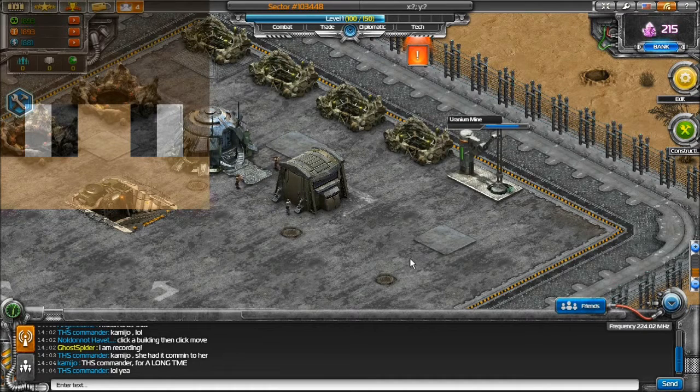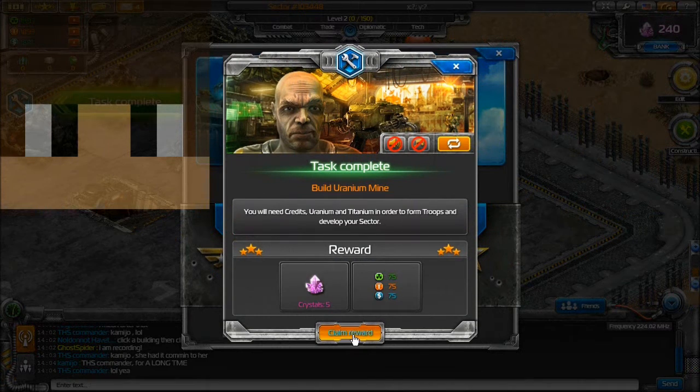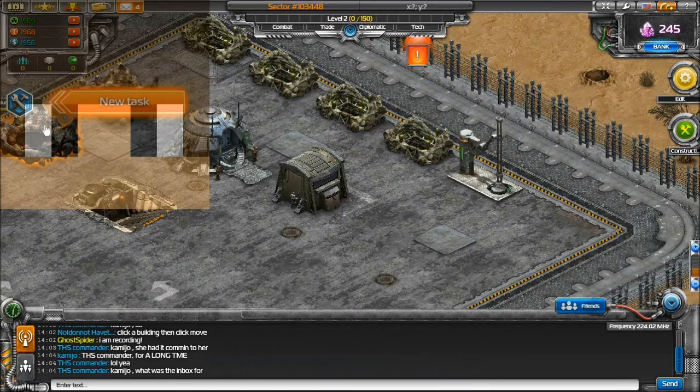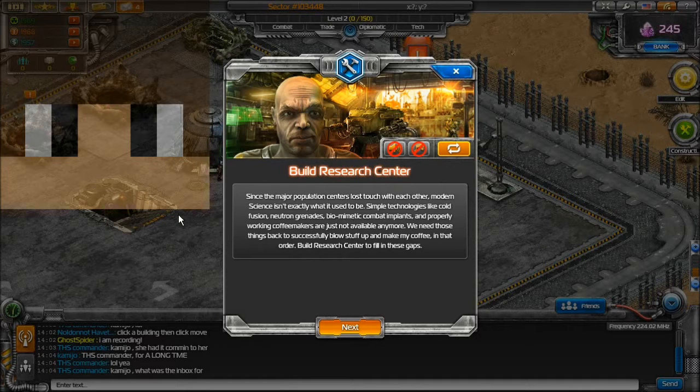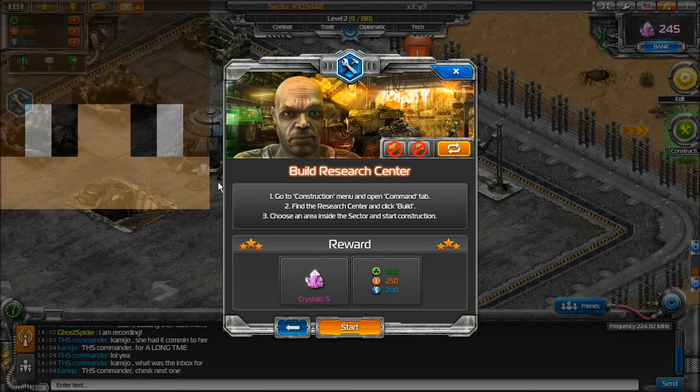I might do some offline work — no camera work. Level two! Claim one reward. Yeah, every here and there I will do some offline work, like build more mines and stuff, build extra stuff, explore bases and stuff.